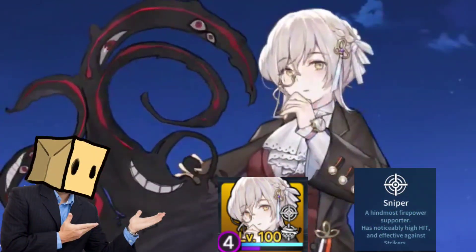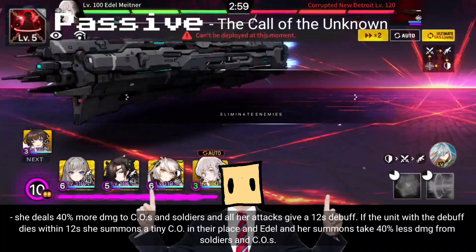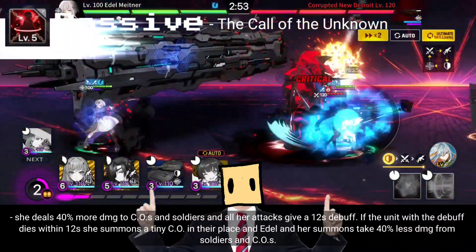Adele is gonna be a 4 cost sniper. For her passive, she deals 40% more damage to COs and soldiers, and all her attacks give a 12 second debuff. If the unit with the debuff dies within 12 seconds, she summons a tiny CO in their place, and Adele and her summons take 40% less damage from soldiers and COs.